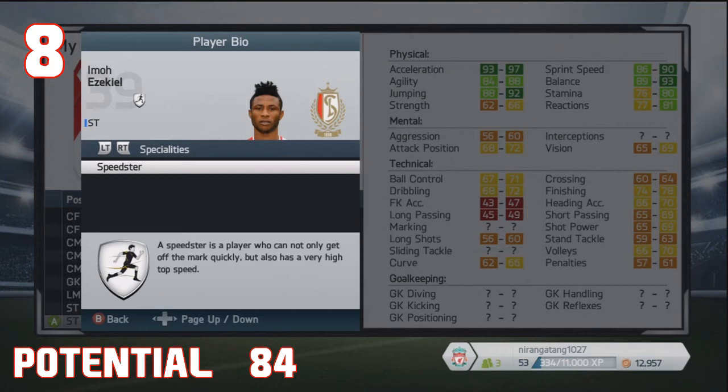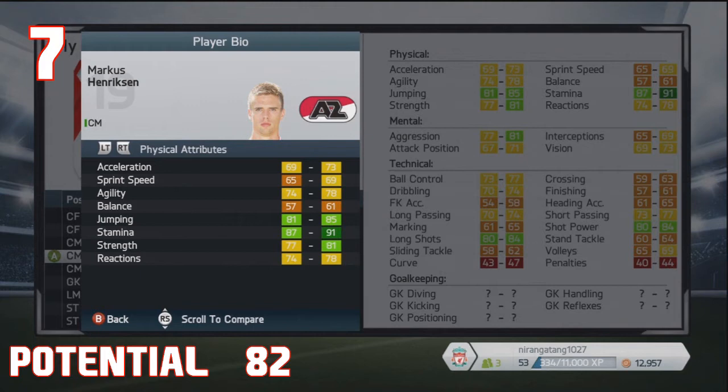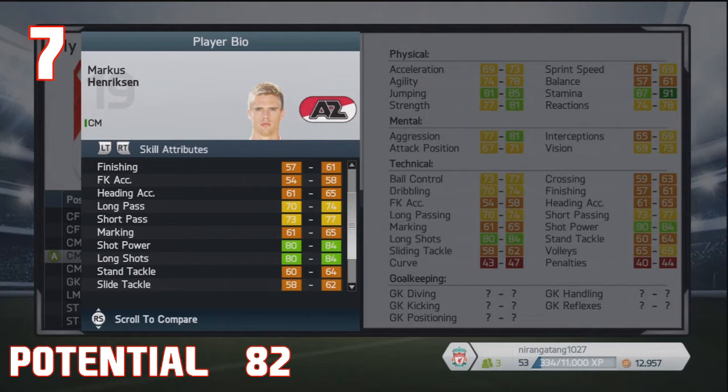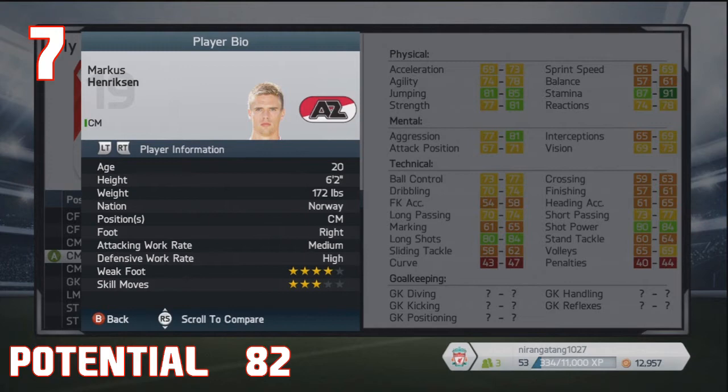Now next up, we've got another centre mid — Marcus Henriksen, the Norwegian AZ Alkmaar centre mid. Look at that jumping for a centre mid, which is interesting. He's got a decent amount of strength and stamina as well, so it's interesting to see what type of centre mid he will be — more of the engine type rather than the very skilful and speedy one. He's also got brilliant long shot and shot power, which means he will develop into an absolute boss at long shots on career mode — a bit like Marco Van Junkel in that sense. He's also got four-star weak foot, three-star skill moves, high defensive work rate, and he's only 20 years old.